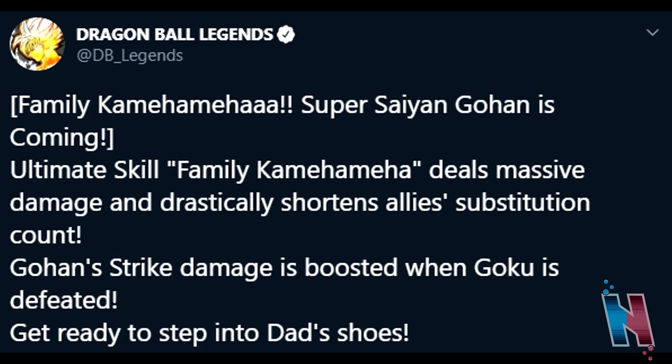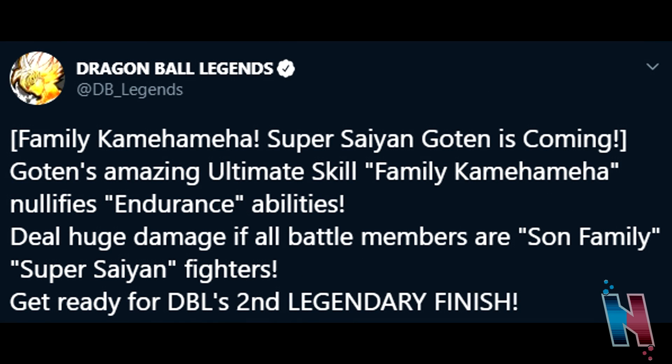The one I'm personally excited about is Goten. Super Saiyan Goten is coming. His ultimate skill, Family Kamehameha, nullifies endurance abilities and deals huge damage if all battle members are Son Family and Super Saiyan fighters. With him being able to nullify endurance abilities, that's not bad at all, and of course he gets a major buff if his battle members are Son Family and Super Saiyan.